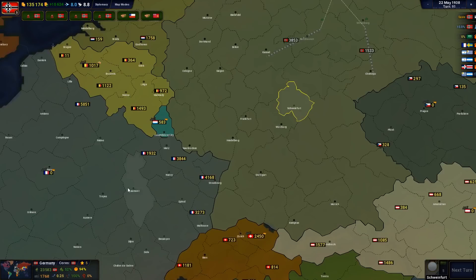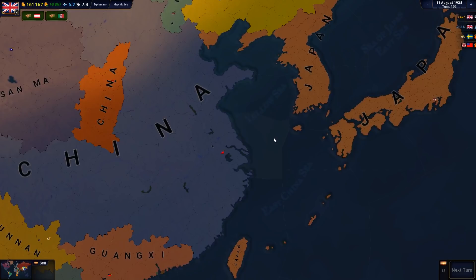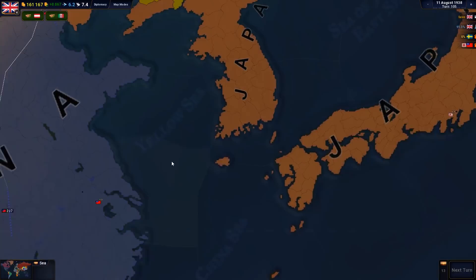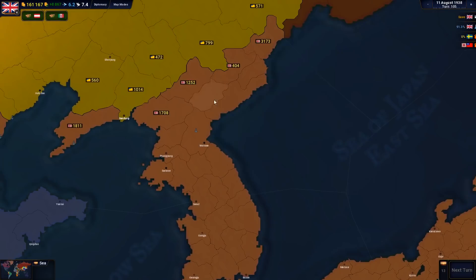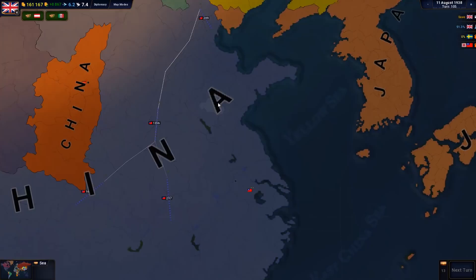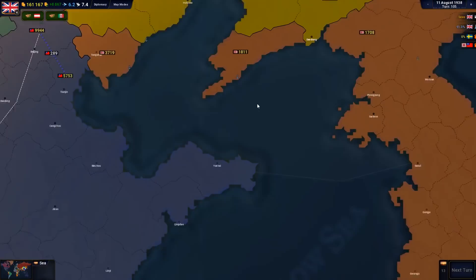Another major conflict has started, this time at the opposite side of the world to Europe — China has declared war on Japan. These are two absolute powerhouses in the southeast region. Japan has about 5,000 troops ready to go just in Tokyo, another 6,000–7,000 on the Korean Peninsula, and then another force already in China of about 10,000–15,000, facing about 20,000 Chinese troops. So it's going to be the Japanese going up the Korean Peninsula and probably invading via sea all of these Chinese provinces, although we'll have to see over the next couple of turns how that plays out.